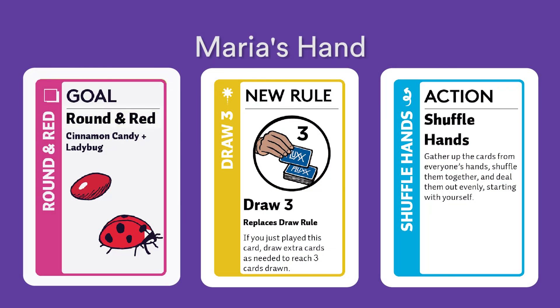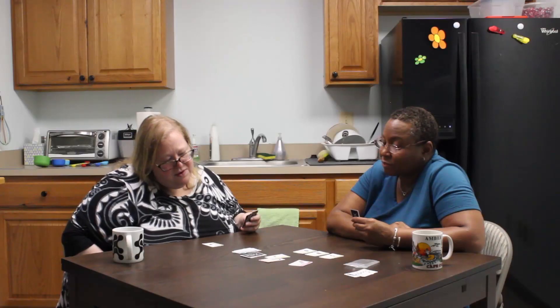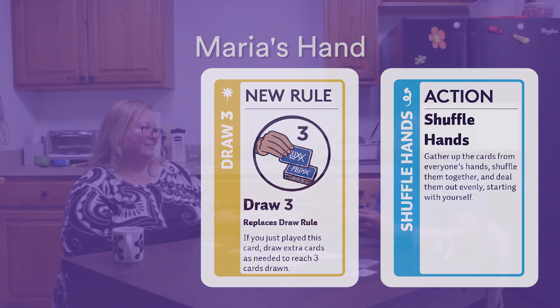Maria chooses to play the goal Round and Red for her second play. When a new goal is played, the old goal is discarded. For Maria's third and final play, she chooses the action Shuffle Hands. It says to gather up the cards from everyone's hands, shuffle them together, and deal them out evenly, starting with yourself. Now Maria has drawn one card and played three cards, and her turn is now over.